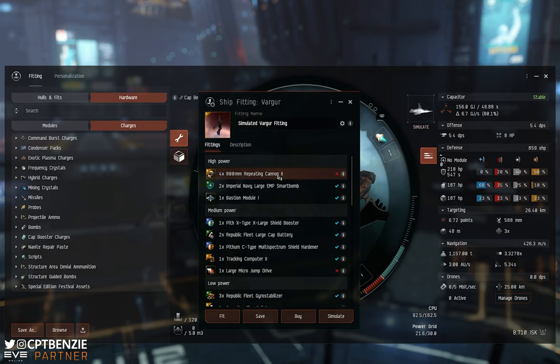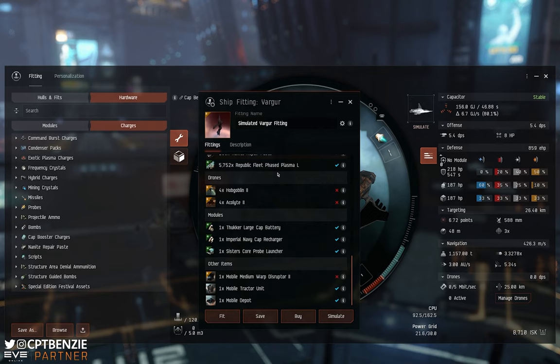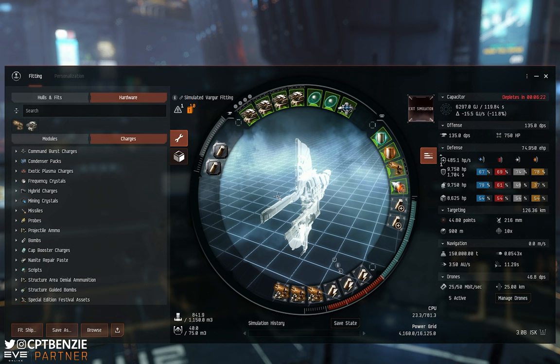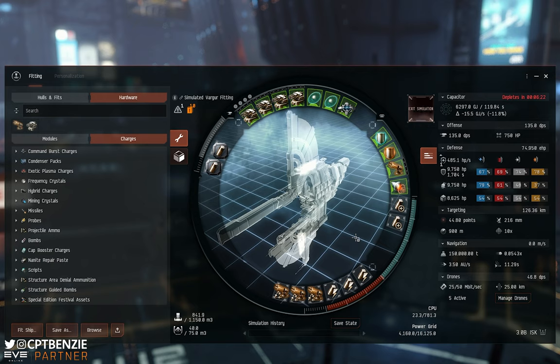Here you can see the Vargur fit that I've already linked — this is the one from my Vargur video. Note that some modules have little Xs on them and some have blue ticks. Blue ticks mean you have the skill to use these; red crosses mean you don't. Click simulate and this will load the fit into the in-game simulator. You could also just simulate any ship you like, fit it the way you want, and figure out what you need to make that work.